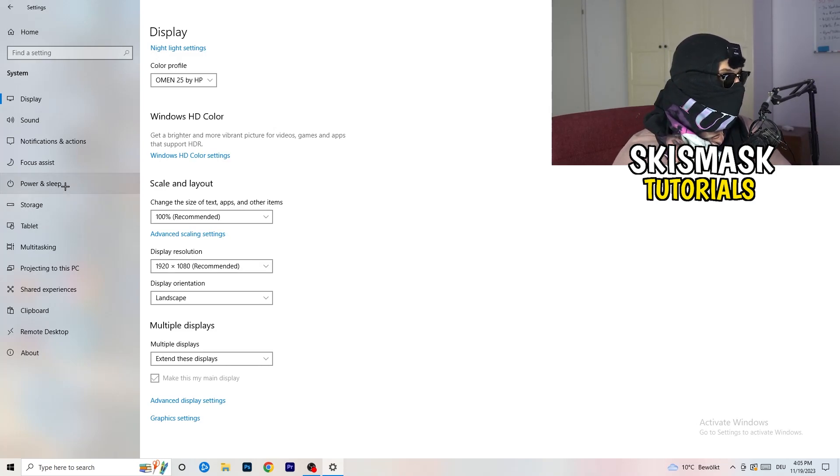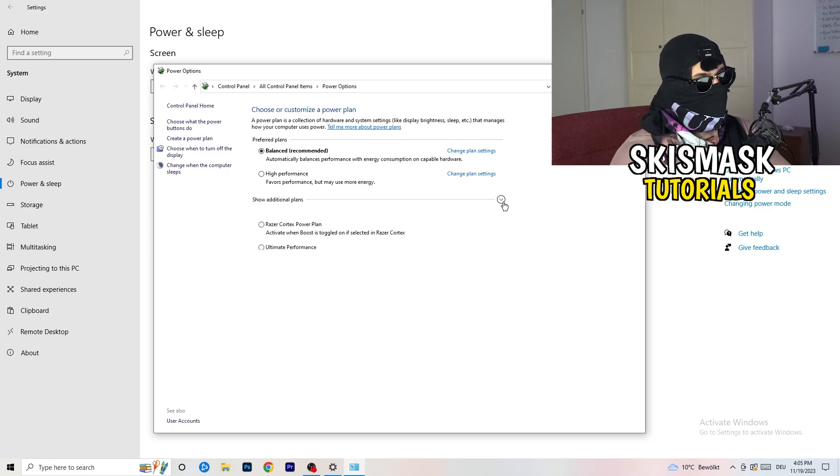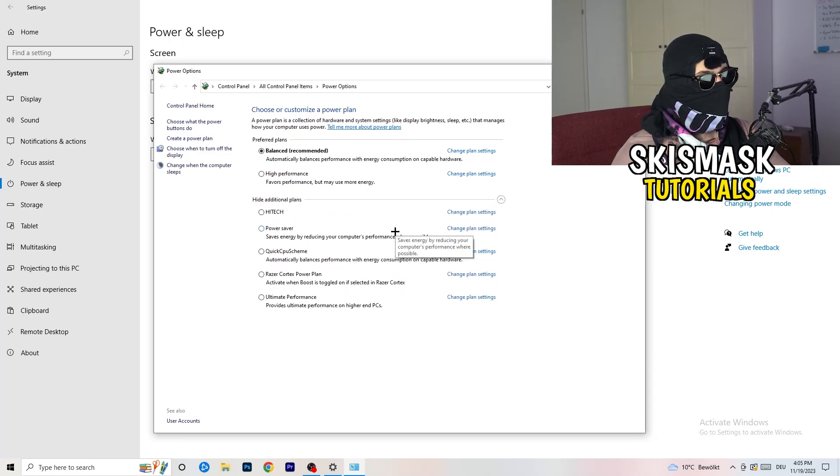Next, go to Power and Sleep in Settings, then click 'Additional power settings' on the right-hand side. Click the small arrow to expand all power plans. For me, Balanced works best, but you need to check for yourself — test High Performance, Balanced, and Power Saver — and stick with whichever gives you the best results.